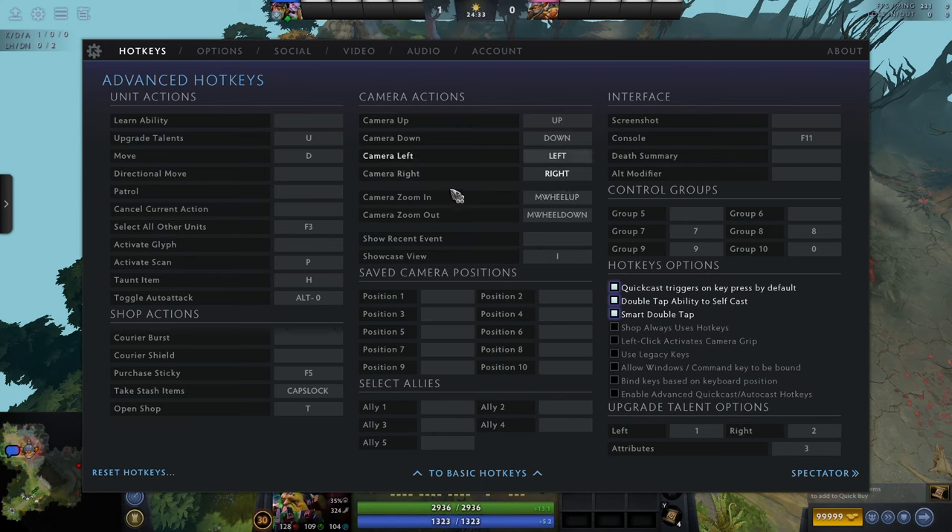Camera actions is where you can put WASD if you want to control your camera with keys rather than the mouse. Under interface: screenshot and console aren't really necessary. Death summary — you can just press it when you're dead and you're not in any rush, so I wouldn't bother with a hotkey for that. Save the hotkey slot.